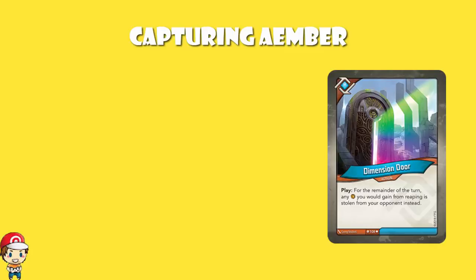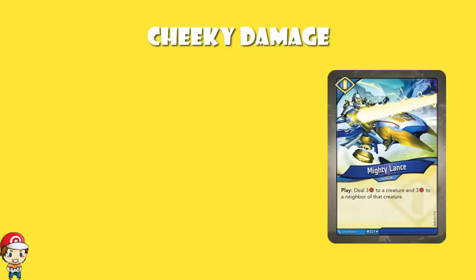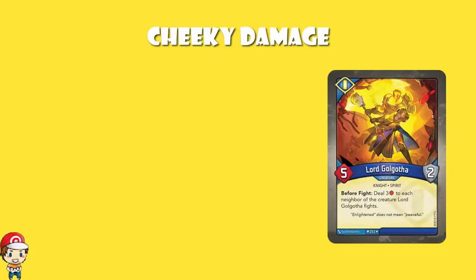We do also have a whole bunch of cards that do what I like to term cheeky damage — that is to say, non-attack damage. Over in Sanctum, we've got a copy of Mighty Lance, which deals three damage to a creature and then three damage to a neighbor of that creature. Which I like quite nicely indeed. Lady Gold Gopher — before you fight, you deal three damage to each neighbor of the creature that you do fight. So there's quite a nice amount of cheeky damage going on.